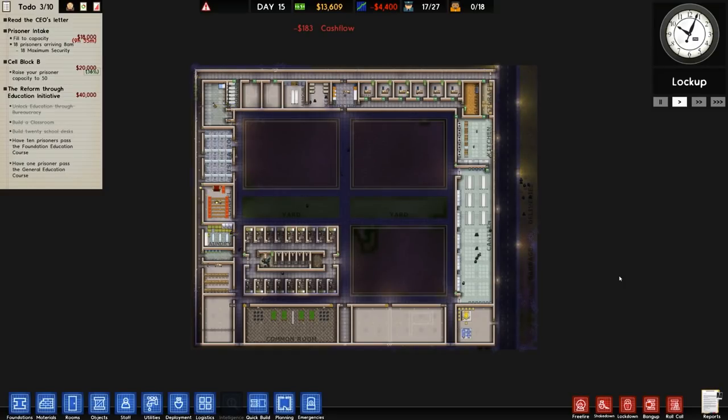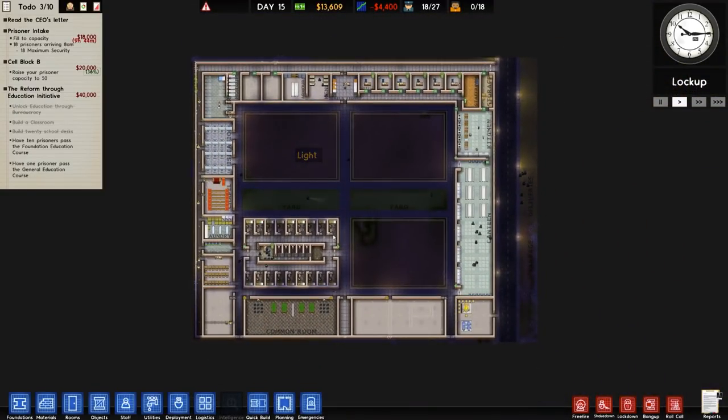Welcome back once again to Prison Architect. Today's beverage is a refreshing lemon and lime juice drink — very nice indeed, unlike the previous beverage in the last episode where I didn't even touch it because we were too busy building, which was quite frankly the majority of this.